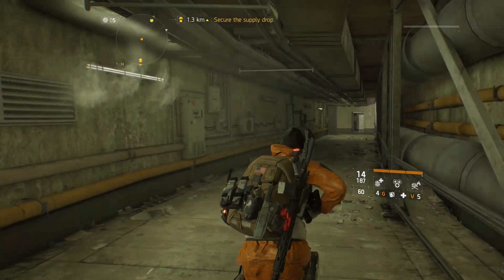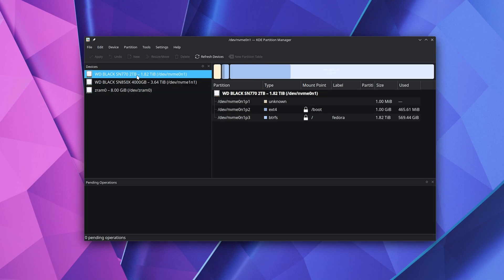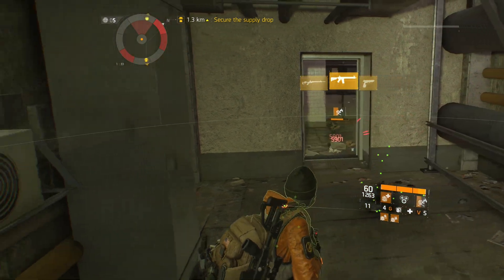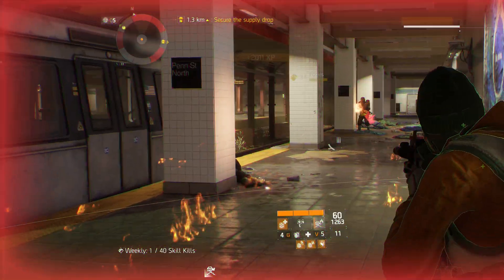Once the drive was installed, I opened up the KDE Partition Manager and set the drive to use GPT, which is the modern partition table format that supports larger drives and more partitions than the older MBR — Master Boot Record. I then created a new partition and formatted it with the BTRFS file system, which is the modern Linux file system that supports things like compression and snapshots. This will also allow me to use Timeshift properly. I gave the drive a label of 'games', but I'll later change that.